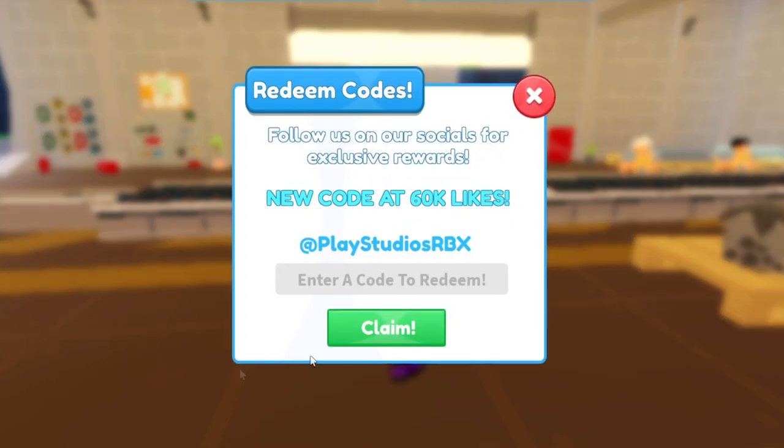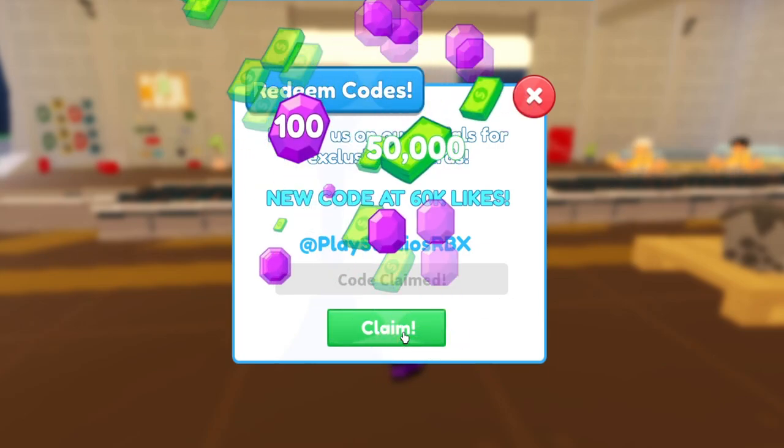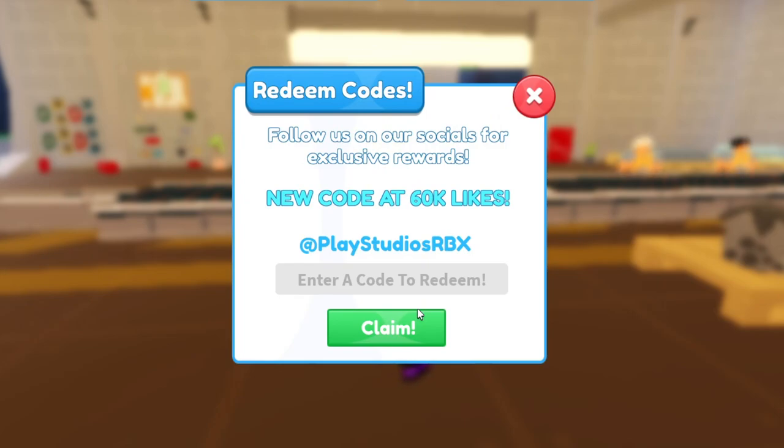To redeem codes, just hit the codes button right there. We'll start with the newest code which is '30k likes.' I haven't redeemed this one yet — it gives you actually a lot of cash, so make sure you get it for yourself. They also hit 50k likes but didn't release a code for that. They're almost at 60k likes — currently at 56k, needing 4k more — and there's a new code coming soon, so stay tuned.